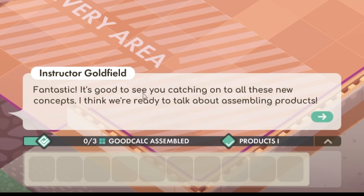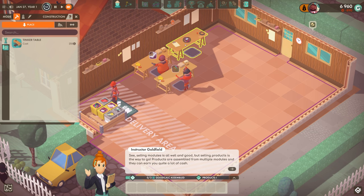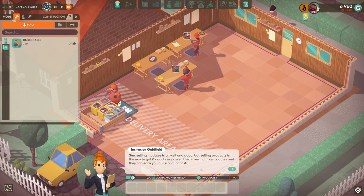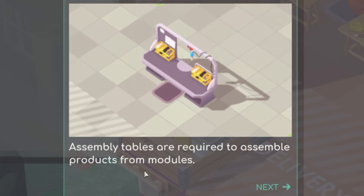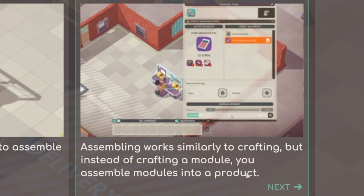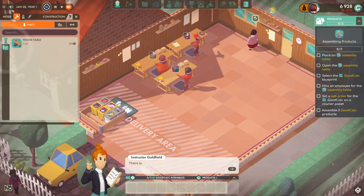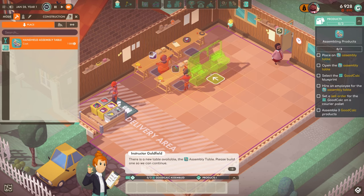It's good to see you're catching up on all these new product concepts. I think we're ready to talk about assembling products - this is where it's going to get interesting. We're probably going to use some of these items here to go to another table to make a better thing. Manual assembly - assembly tables are required to assemble products from modules. Assembling products is similar to crafting a module, but instead you assemble modules into a product. So now we need to place down an assembler.